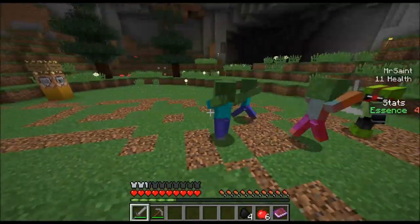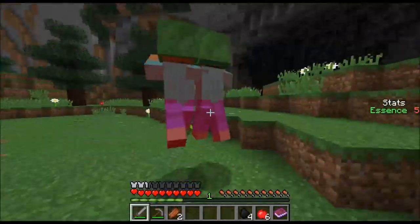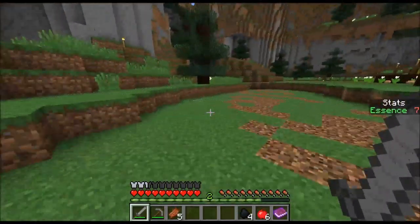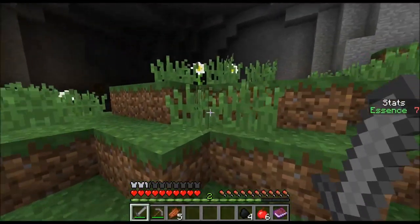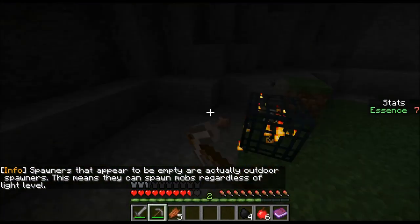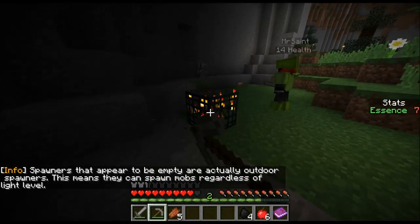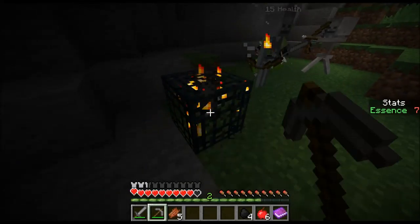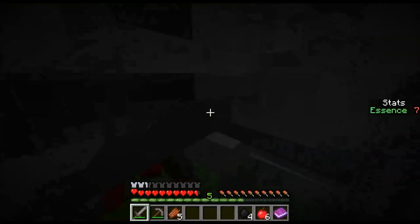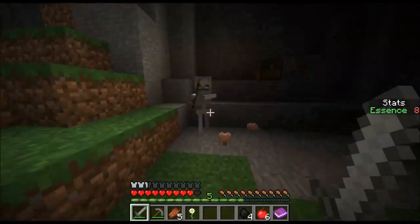Spawners that appear to be empty are actually outdoor spawners — this means they spawn mobs regardless of light level. I'm being shot, but I have projectile protection. We definitely need it because skeletons are just really scary in this version. I don't think we can hit each other, which is good — because I would have sliced you at least a couple times by now. Die! Did you check that chest yet? No, I was busy not dying. I grabbed some pants, so now we actually have full armor. We're gonna get the upgraded armor, which is nice.